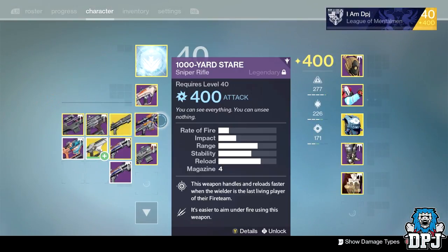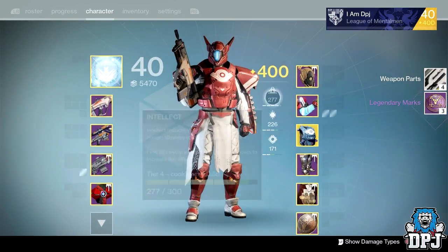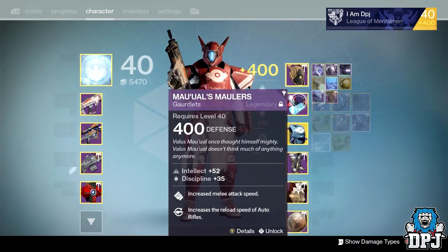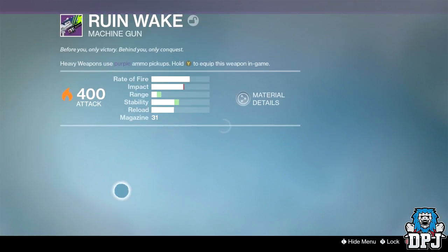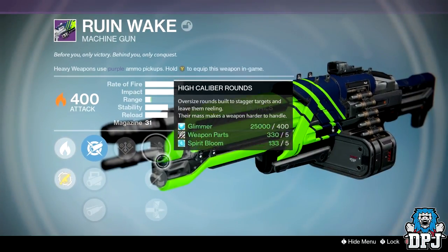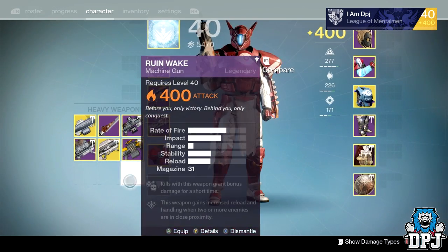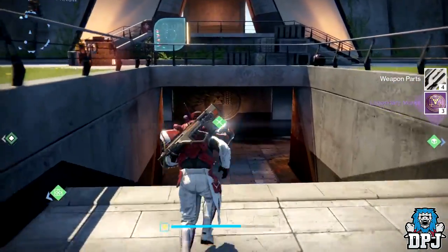Knee Pads, Icarus, Snapshot, Braced, and Hidden Hand — rubbish, goodbye. I got Ruined Wings as well, which we know all about. And the Ruin Wake — Danger Close, High Caliber Injection — bad, bad, bad. Alright, let's go and open that Crucible package.